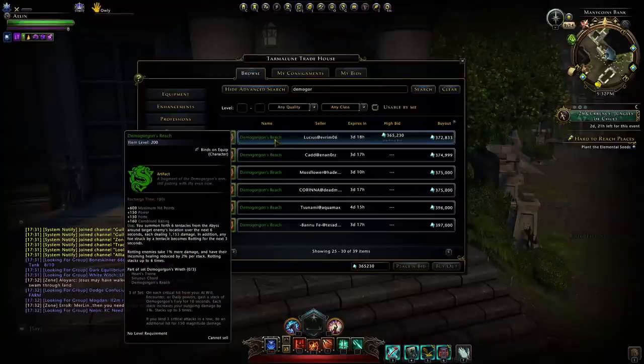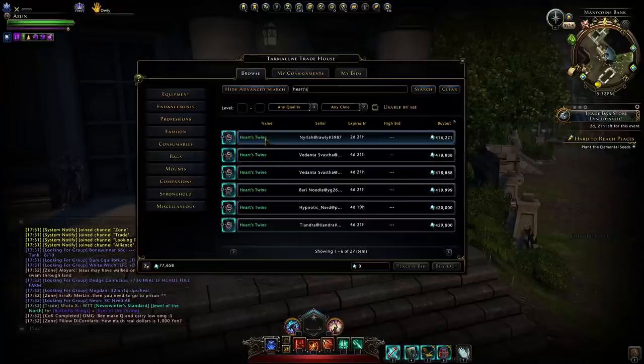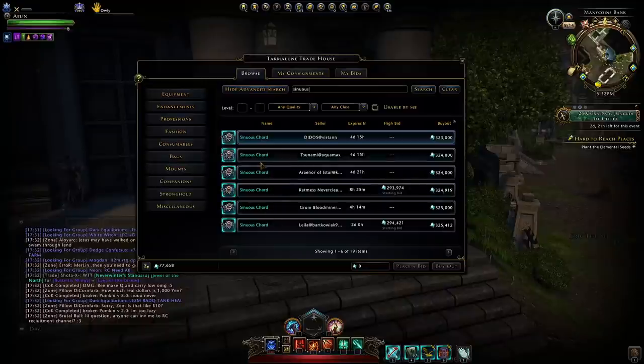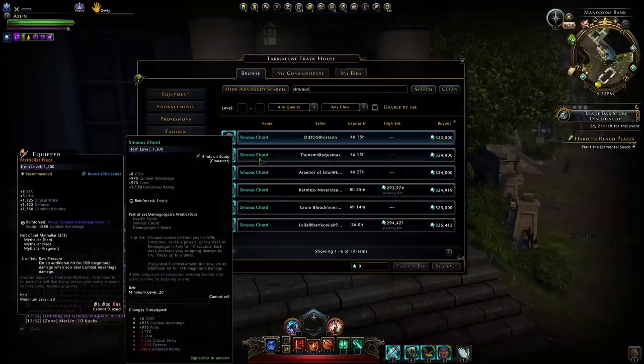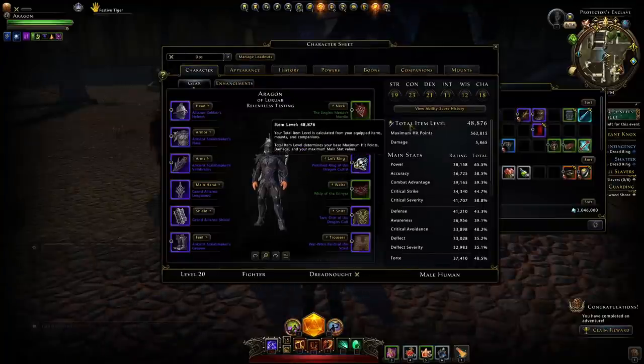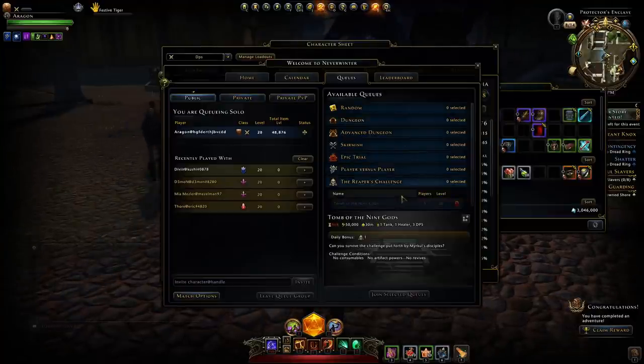You can also go and buy the Demogorgon's Reach set — it is a little bit better than both sets I just mentioned, but it comes at a higher price. It might be worth saving for since those other set pieces also come at Mythic with no upgrading needed, and you can see the Sinuous Cord there as well with a nice high item level boost. Note that equipping one of those two cheaper sets will cause your item level to take a hit and may prevent you from doing the Reaper's Challenge.